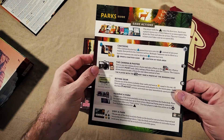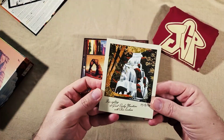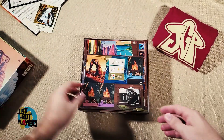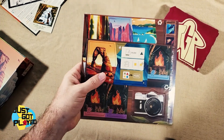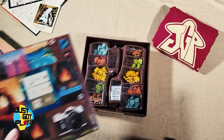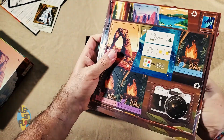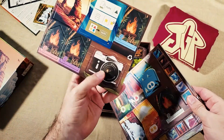There's a quick guide on playing the game and some of the symbology, which is always nice to have. There's also a postcard included. And there are some punch boards wrapped in plastic — it's nice that they came wrapped so everything stayed put.